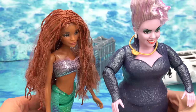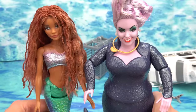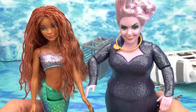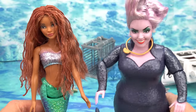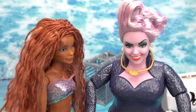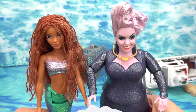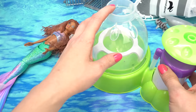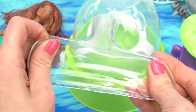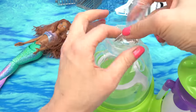So many treasures down here — what could all this stuff be used for? Can you help us make something out of it? Welcome back to my channel! Today we are making Little Mermaid squishies. We've got the beautiful Ariel on the left and the evil Ursula on the right. Ladies, let's make your squishies! Let's get started with Ariel. I've got my squishy maker. Ariel found this stretchy ball — it's a translucent balloon, meaning we can see right through it.